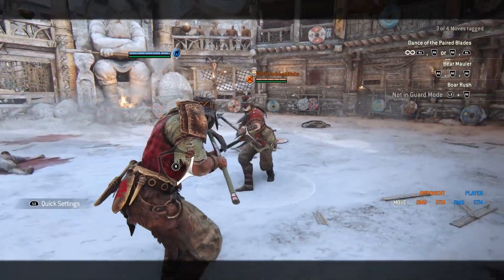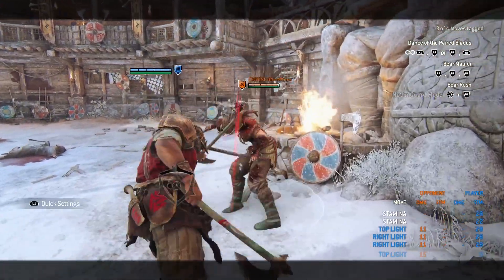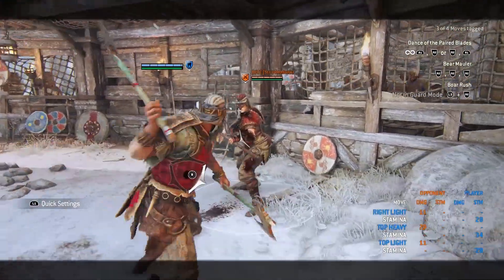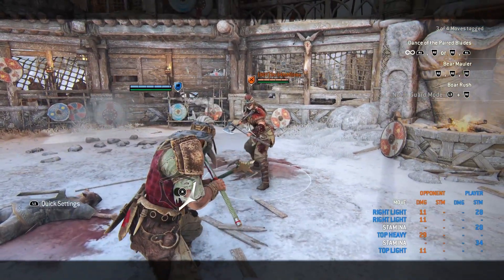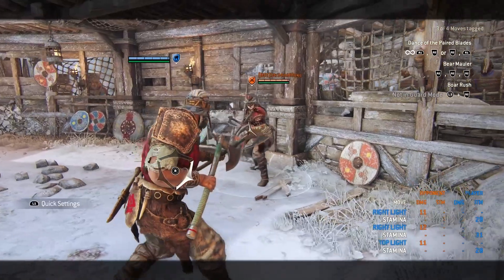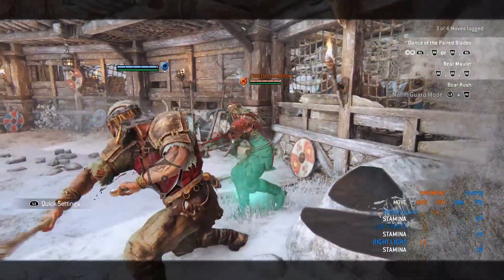Berserker is a hero to be feared and many people don't like playing against him because he's so mix-up intensive. His first secret move is the delayed heavy — unlike the light, you can delay it a lot or instantly go for it, which makes it very efficient especially when your opponent likes to parry. You can either go immediately or delay it. If your opponent has good reactions, you can do the heavy and it has hyper armor.